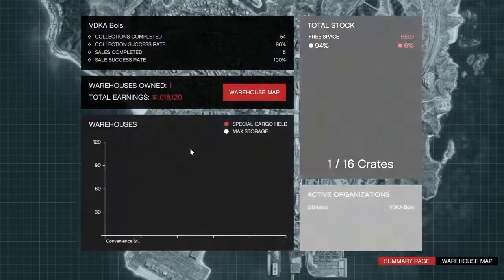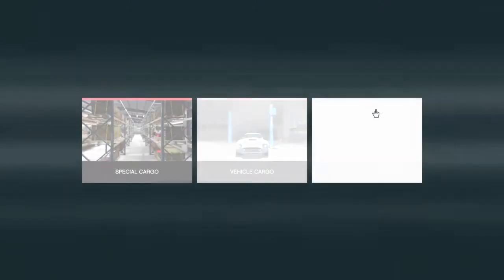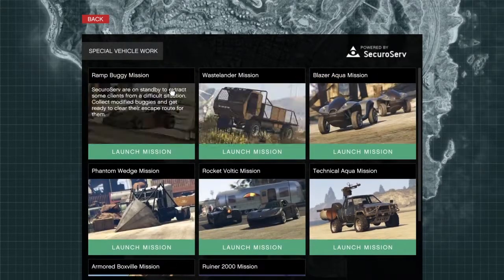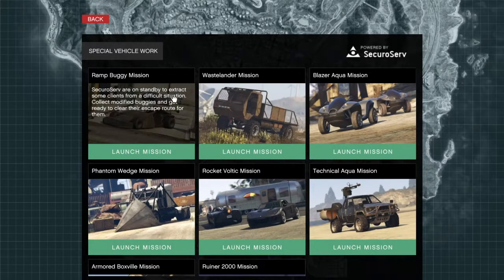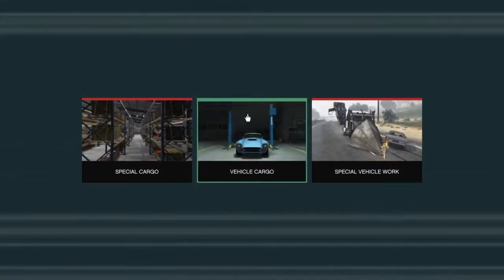Special Cargo is very unprofitable — I've earned a total of one million dollars out of it, which sounds like a lot but really isn't. Special Vehicle Work is basically where you can get discounted prices on vehicles from Warstock Cash and Carry for doing those missions. The main one we're focusing on is Vehicle Cargo.